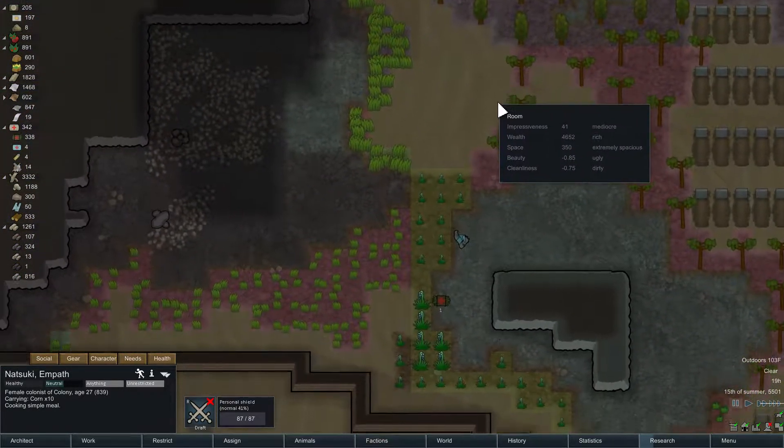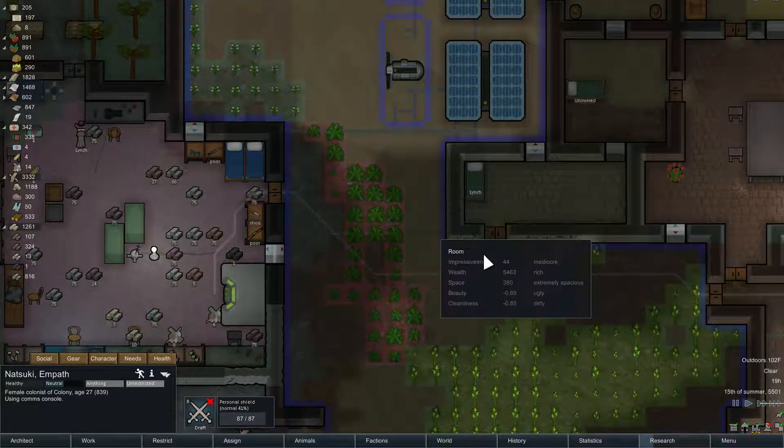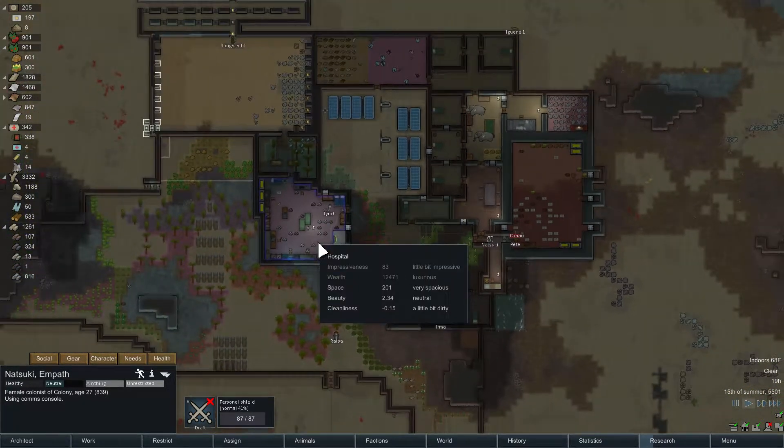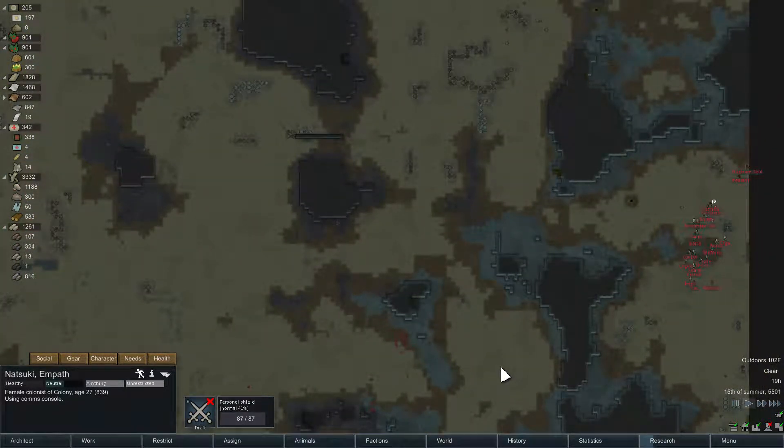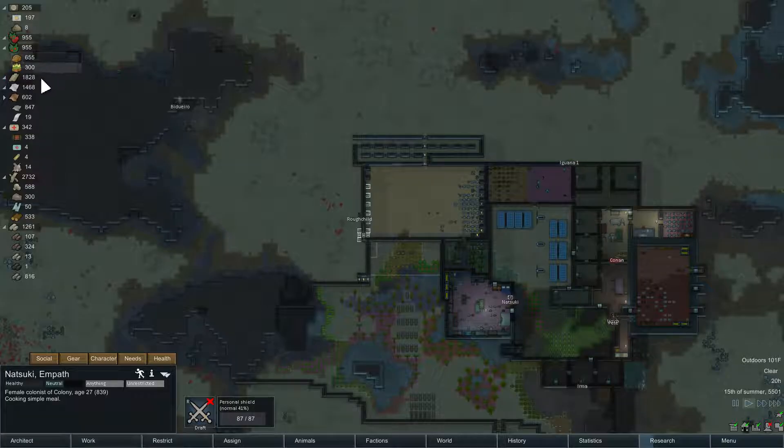Natsuki, stop cooking. Come over to the com console and call the Marula of the Plain, and let's see if we can negotiate some peace before they attack us. We do have silver — 1,100. Goodwill improved by 13. They're still hostile though. I'll do 600. Let's do it. They're still hostile. Goodwill is at zero. That's about all I can do — that's all I want to do right now.